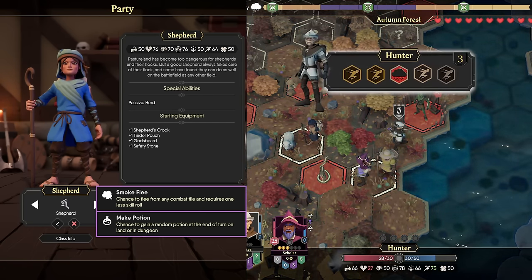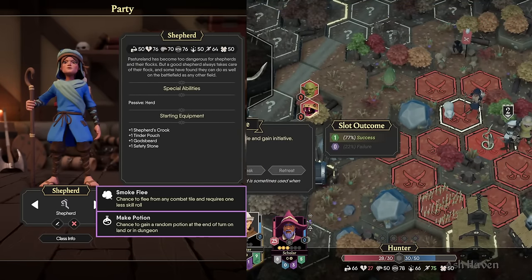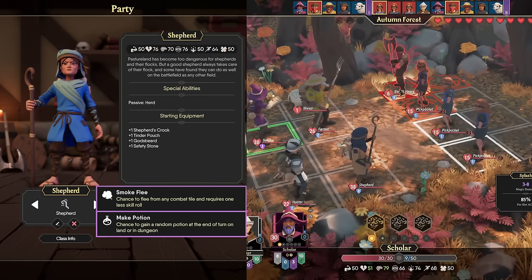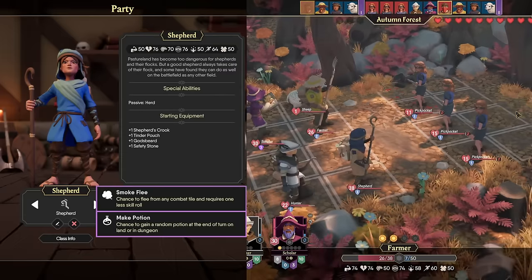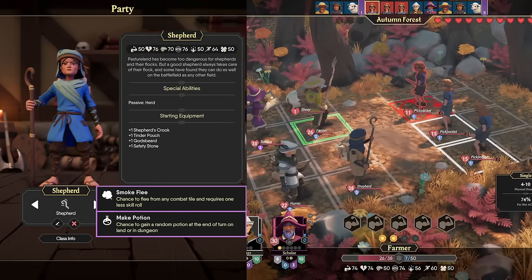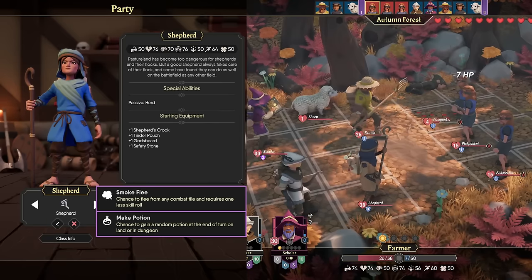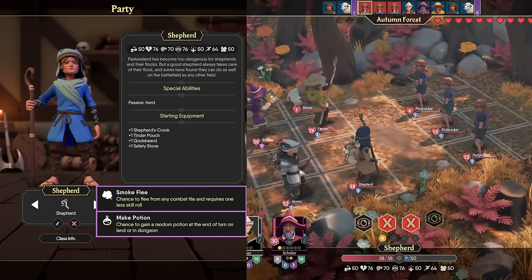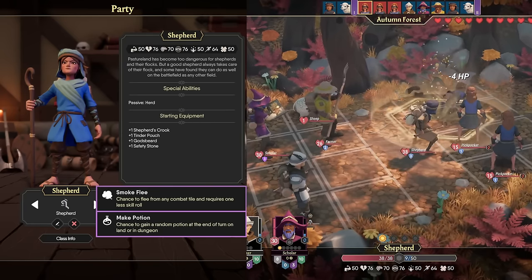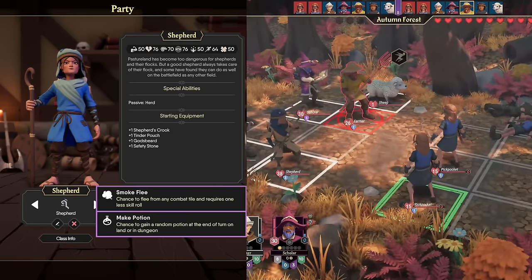What does the Sheep do? As far as I can tell, it's just there to have its adorable face cleaved in half with an axe. I don't think you can sell them, and there's no utility besides just tanking an attack — they're similar to the Farmer's Scarecrow, except the Farmer's Scarecrow has a random chance to proc and you can't bring it along into multiple fights. The Shepherd starts with the Shepherd's Crook, which is a polearm with the ability to push, but you'll probably want to equip them with a bow or a one-hander and shield depending on how you want to play the class.